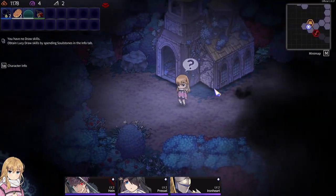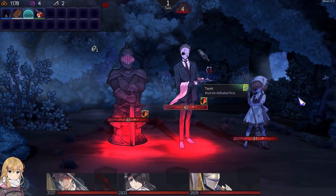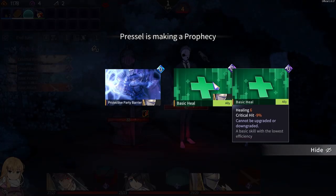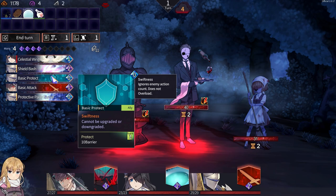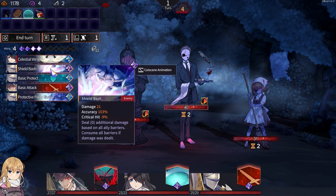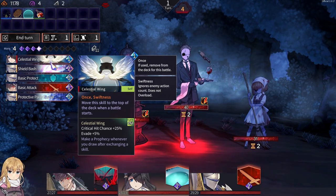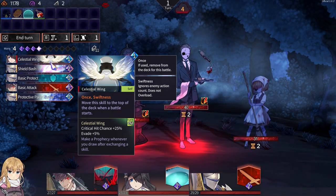We have used for a key here. There we got: effective barrier, healing, protective. Draw after exchanging a skill.